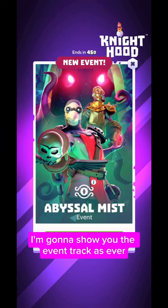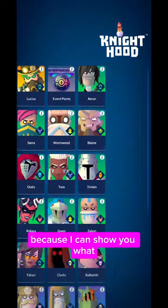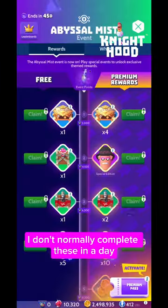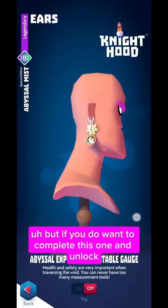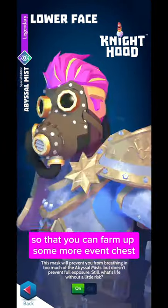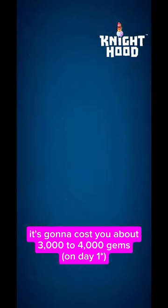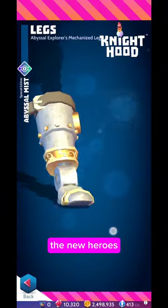I'm going to show you the event track but I'm just going to speed through it a little bit because I can show you what the actual skin looks like as well. I don't normally complete these in a day, but if you want to complete this one and unlock the lost knight at the end, it's going to cost you about 3,000 to 4,000 gems just from refreshing the portal. I bought a few event chests as well because I was hunting the new heroes.